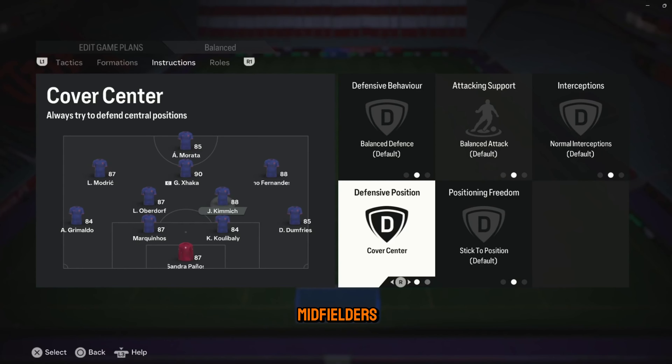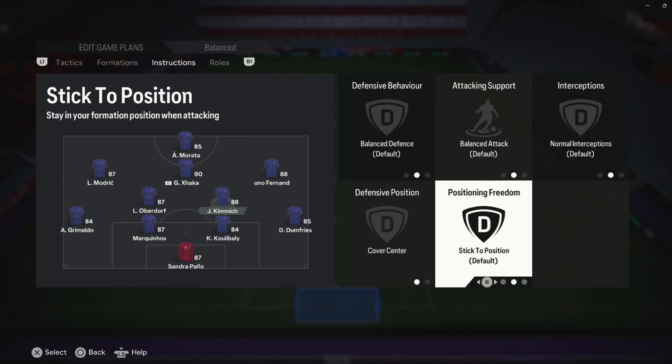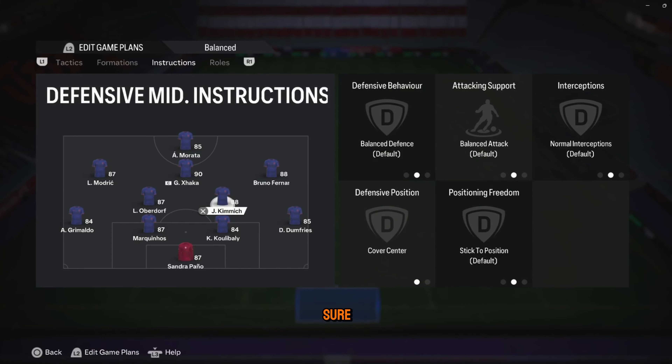You want your two defensive midfielders to stay where they are. You don't want them to leave anywhere because everybody else above them is leaving. So you want them to keep their position as solid as possible. Defense position — cover center. Make sure they stick to position.